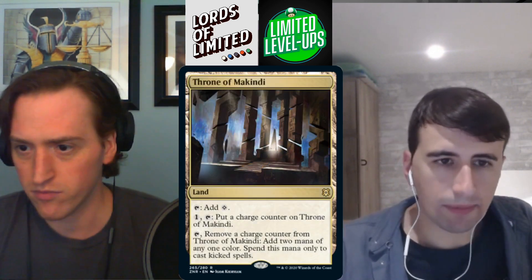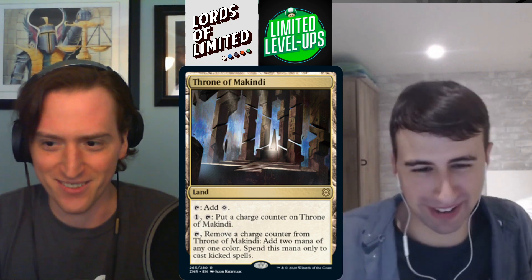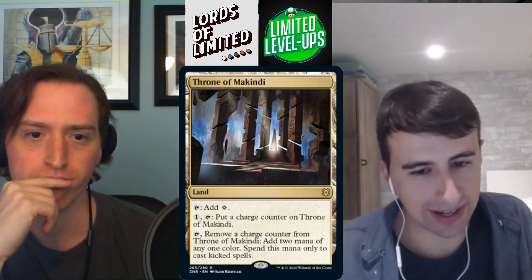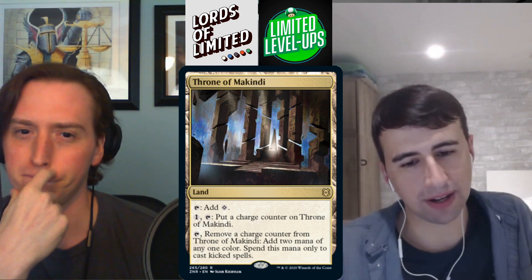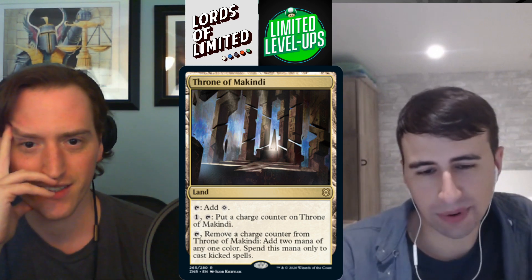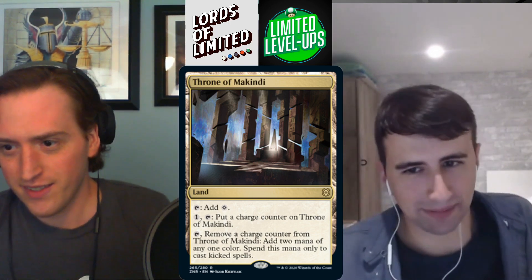Throne of Makindi — land that enters tapped and adds colorless. Pay one, tap: put a charge counter on it. Tap, remove a charge counter: add two mana of any one color spent only to cast kicked spells. It helps you cast your kicker spells a little earlier, but it's still a colorless land and that's not worth it unless you're in the nuts kicker deck. D-.